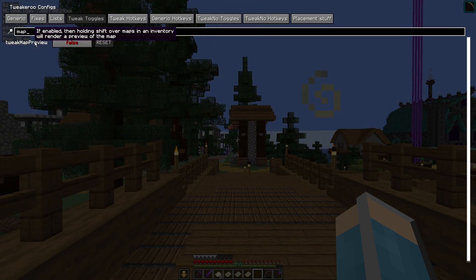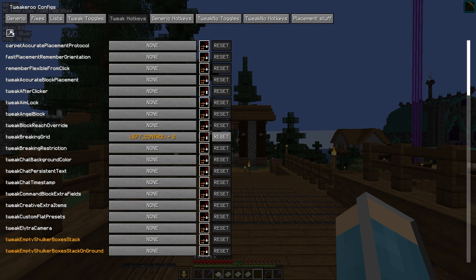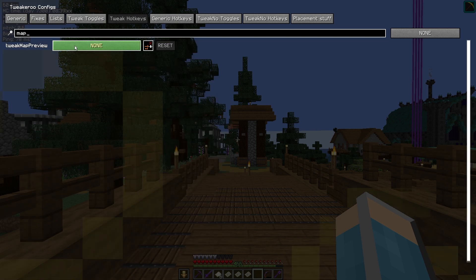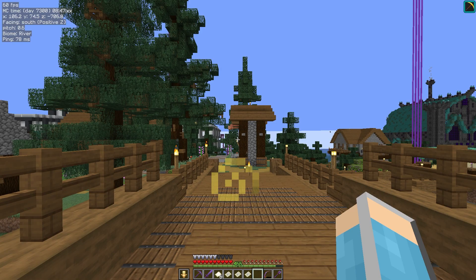Once it's enabled, you need to use shift to enable the preview when you hover over. You can also set a hotkey for this — not quite sure why you would, but just click on tweak hotkeys, click on the button there, set your hotkey, click in a blank bit of space, and you know it's done when that reset button lights up. Then you can just escape out.